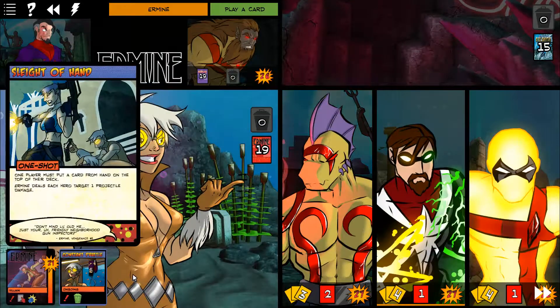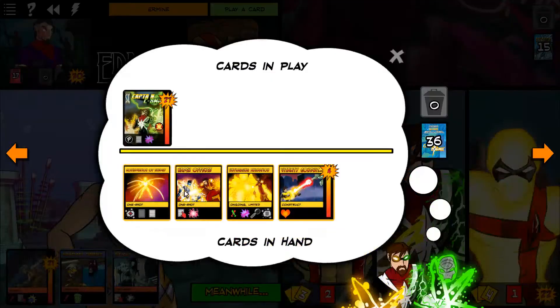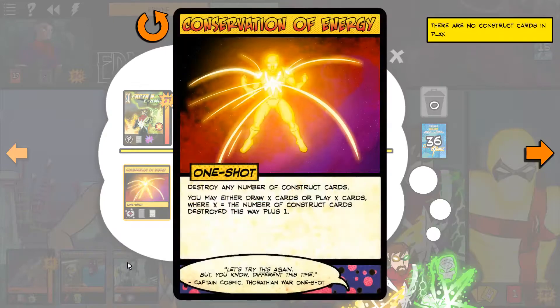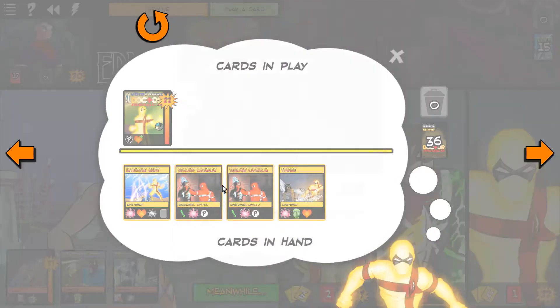I think the thing that we want to do is just do a whole bunch more damage to everything. Repair Ley Lines - solid. Sleight of Hand: a player must put a card from their hand on top of their deck. Let's see - Captain Cosmic. If I put Vitality Conduit up there, that sets him up. But what does Medeco got?